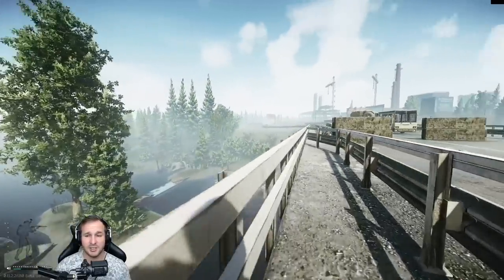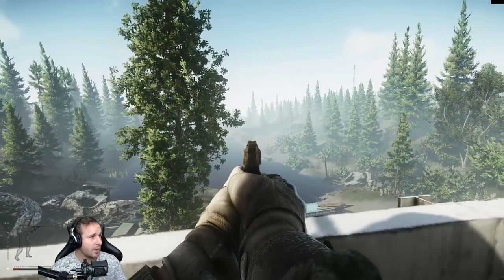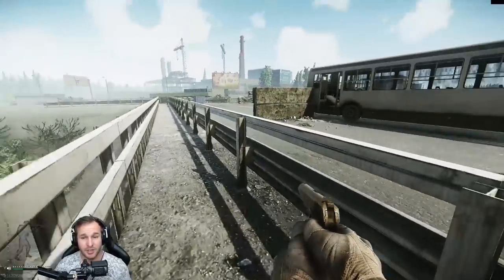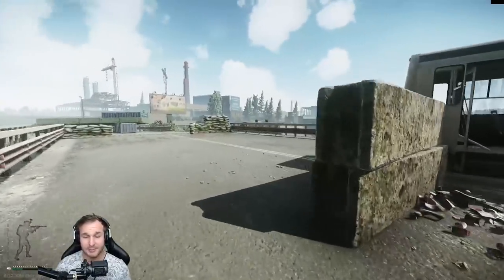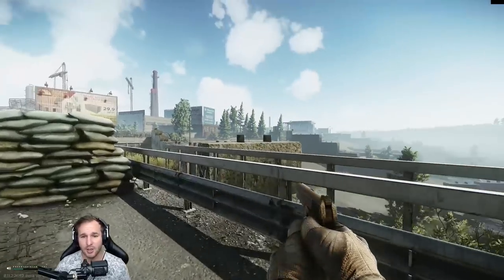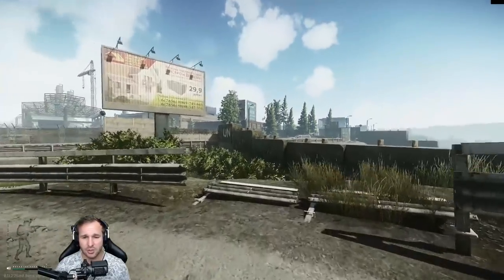Over here is one of the possible extracts for the other side - this is Smuggler's Boat. It's not always active, but if there's a fire lit you can extract here. If you spawn on the boiler side and come this way, Smuggler's Boat is an option. If you see the light on over there, that is the RUAF extract.